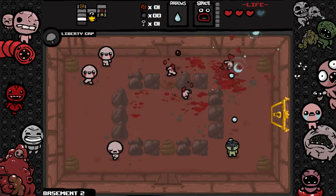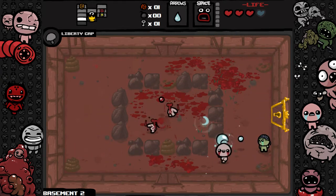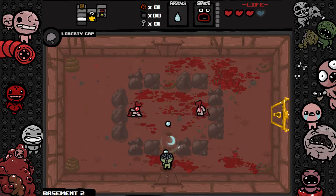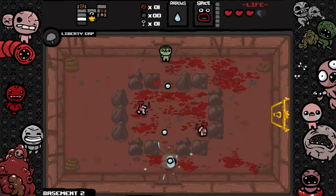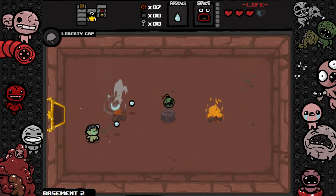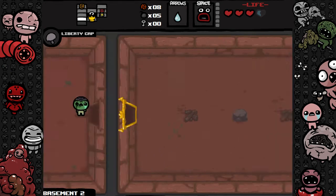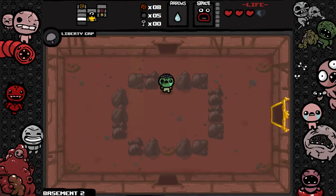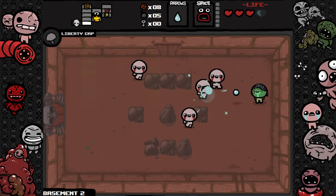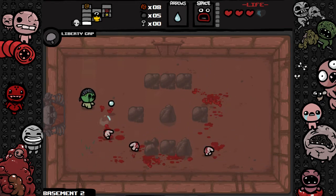We got a key for that treasure room — also pretty useful. Got a nickel, five coins. This looks like Bob's Curse plus five poison bombs. Not bad. The next room will be a boss room again and then we can enter the third floor. I'm probably gonna buy a key because I don't want to find a treasure room without one — that happens to me pretty often.